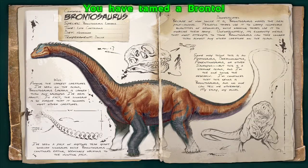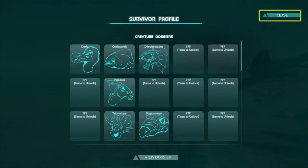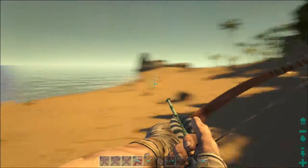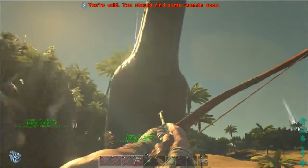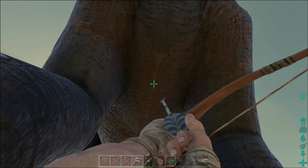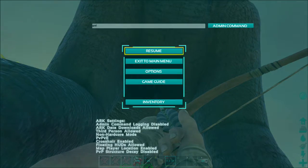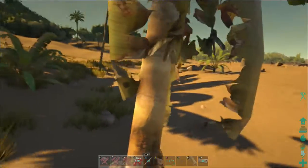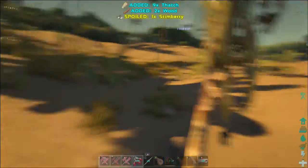We're back! We have tamed a brontosaurus! I have no clue what that actually is in real life but yeah we have got a brontosaurus. I want to mention - if you saw it said 'God' at the top, that was because outside the episode I was about to die to something, so I went into God mode because I couldn't be bothered to go get my stuff. But I'm not in God mode right now - look, I get hurt from punching this.